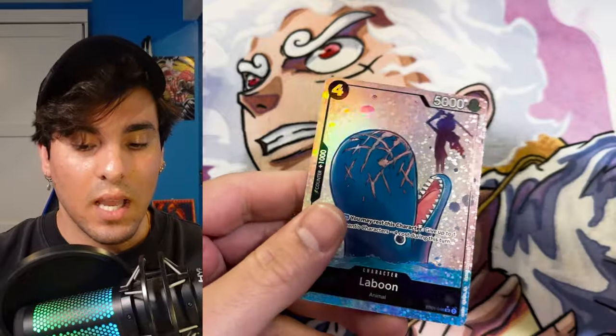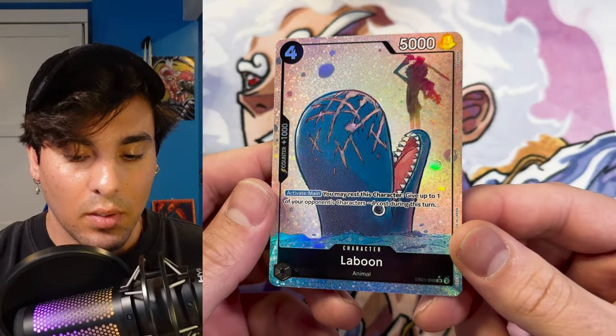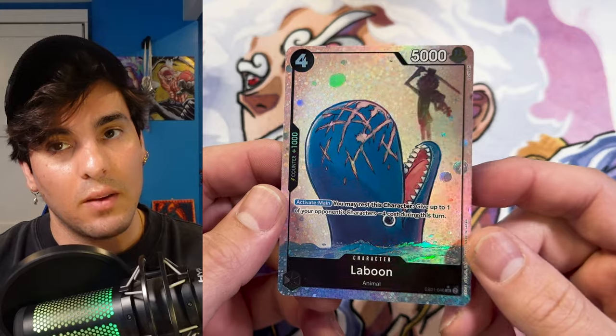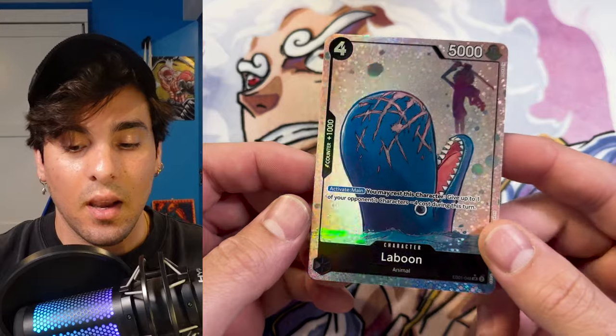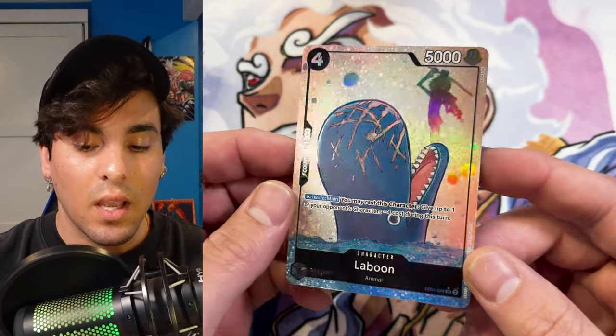Laboon! What does Laboon do? Activate main — you rest this character, give one of your opponents minus four. Laboon and Brook work really well together because Laboon gives minus four and Brook gives minus one and then kills a zero cost. So you can kill five-cost characters if you play Brook and Laboon, and you set up a 5K swing and a 4K swing in one turn.